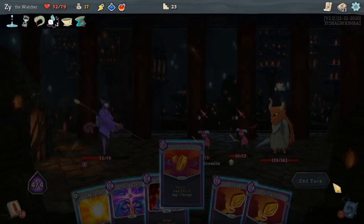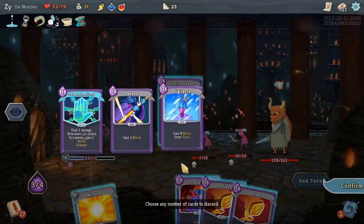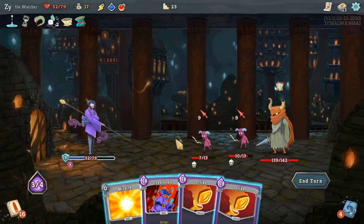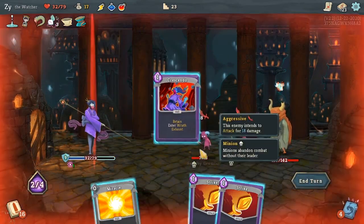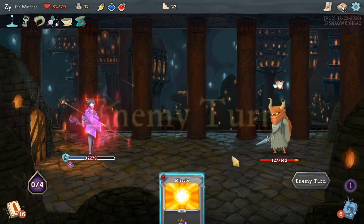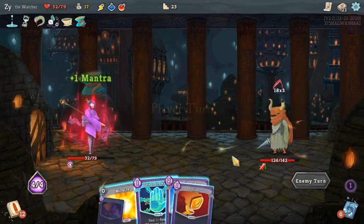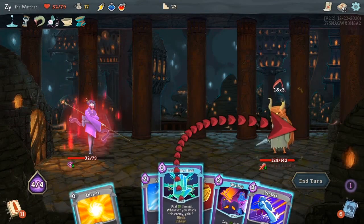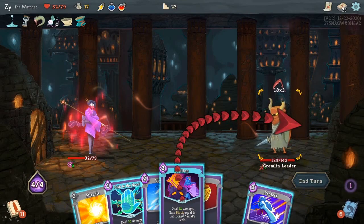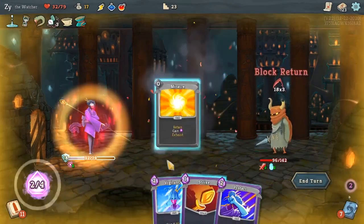We can also just discard Flurry of Blows here, since we can get it back by switching stances. So it's technically like we never discarded anything at all. Since I scryed, I already knew that Vigilance would be there. Big brain plays.